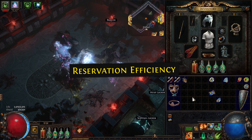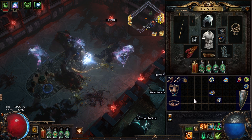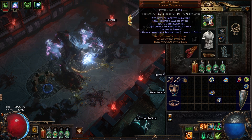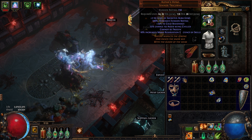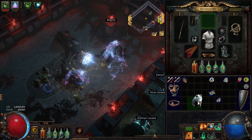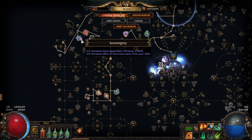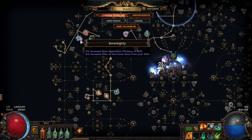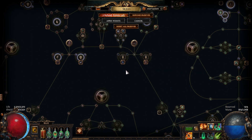You can also reduce the amount of mana you're reserving through something called reservation efficiency. This helmet has 16% increased mana reservation efficiency of skills. Take the helmet off and the 422 goes up to 465. On the tree, we also have reservation efficiency — there are four nodes scattered around the tree.